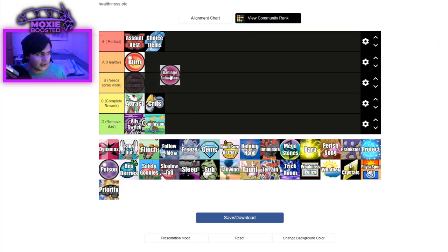Damage enhancers. I'm going to say overall these are healthy, if not perfect. I'll say damage enhancers are perfect — they're super cool. You have a lot of different options: Muscle Band, Wise Lens, Expert Belt, Life Orb. There's a lot of different items and they fit your different needs. Like Life Orb — that 30% boost on every single attack, but you take recoil on every single attack. I think that's perfectly balanced. Every Pokemon can run Life Orb, and you're able to see them deal with the repercussions of their actions. And then there's like Miracle Seed where you only get a boost on grass moves, but it's not that big. I think it's a perfectly fine mechanic in the game.